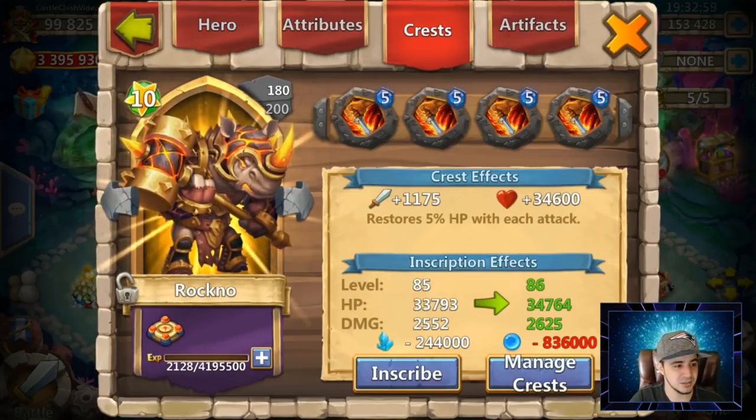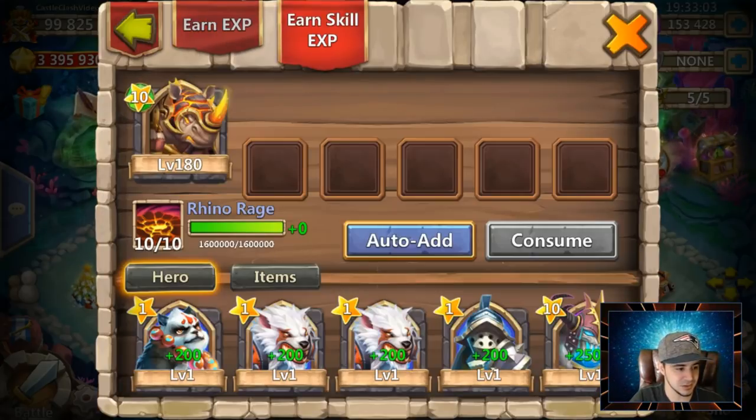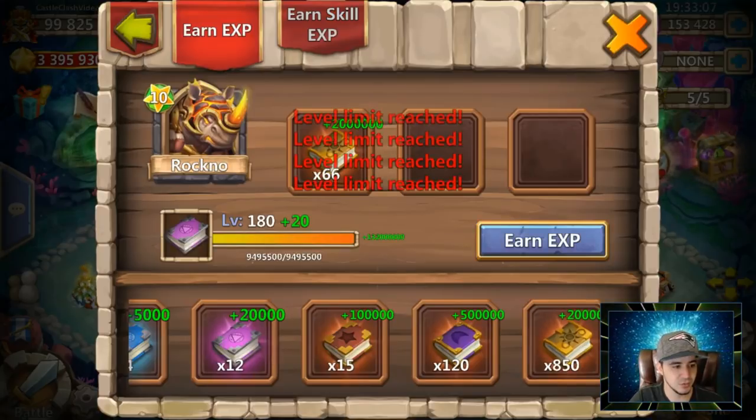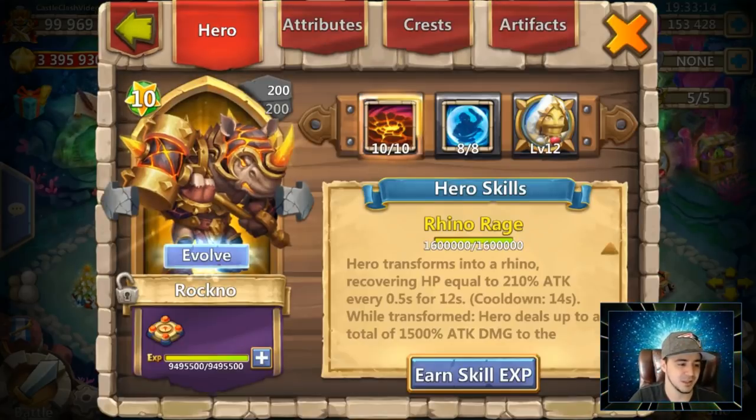First things first, we need to get him evolved, so the first thing we have to do is get his experience up. Let's go ahead and use some books — we use 66 of these books and three of these to get him all the way up to 200, because why not.